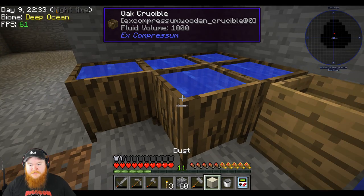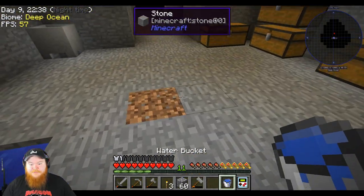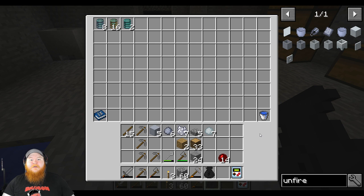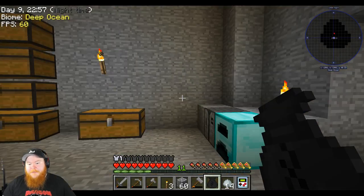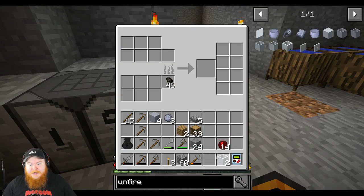We can grab our dust here, grab some more, fill it up. I put this in here so that if I ever lose it, we'll have an extra thing of water. Should be able to just do this — and seven more porcelain clay. Actually, apparently I made enough for two — not a problem. We'll fire these up.